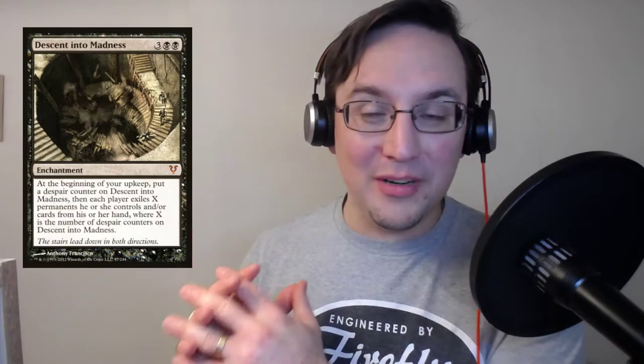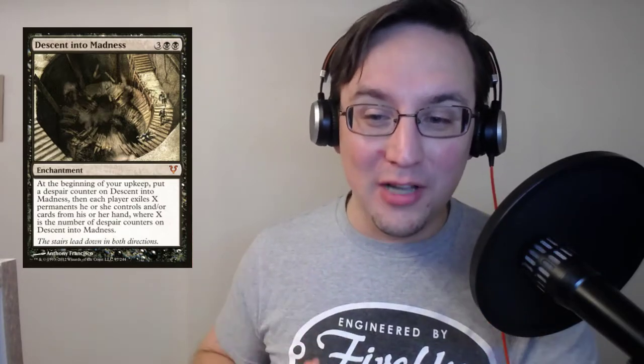There are a couple of different screen names for this gentleman. TritonDK, thank you Triton for putting this one out. It is Descent Into Madness. It is an enchantment for three black black. At the beginning of your upkeep, put a despair counter on Descent Into Madness. Just despair counters alone — that's freaking awesome. I love that name.